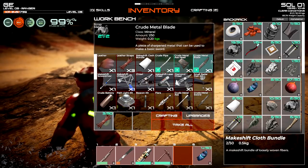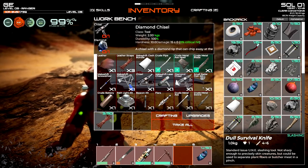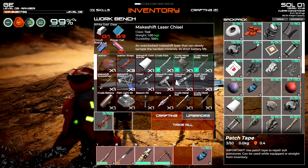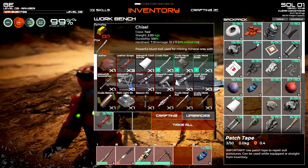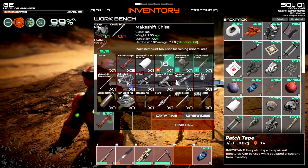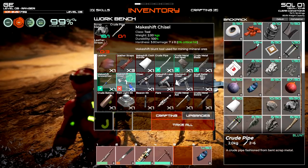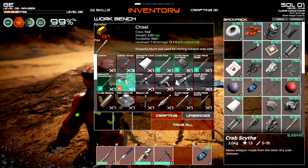I need a survival knife soon. This is a crude metal blade. Let's not get ahead of ourselves - let's check out crafting a chisel. The chisel itself is pretty expensive. There's a makeshift one here which needs a pipe and leather - I remember that from last time. Let's make some pipes. We need to make one thing at a time and not waste materials. This chisel - is it better? It is considered a melee weapon: five to nineteen damage. Wow, that's a pretty good stat!